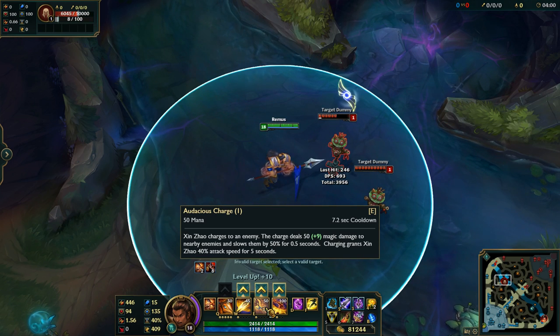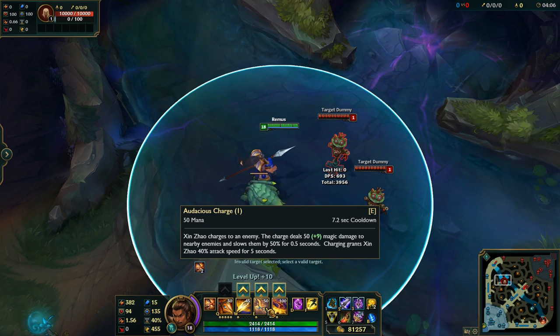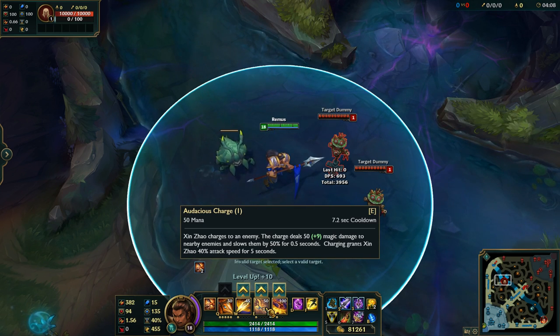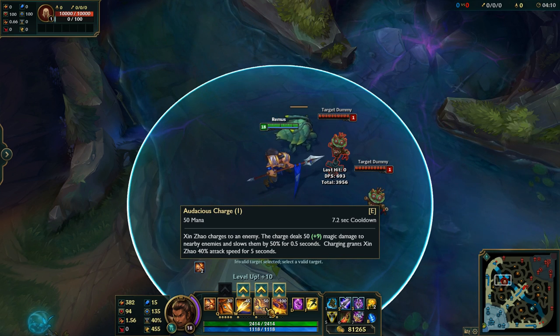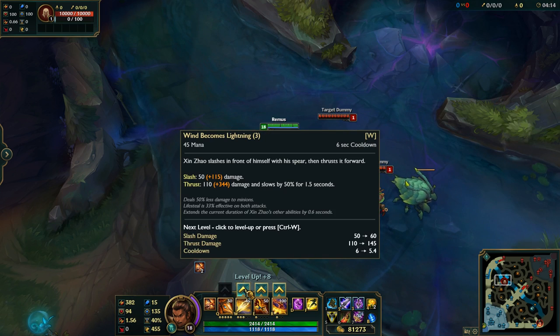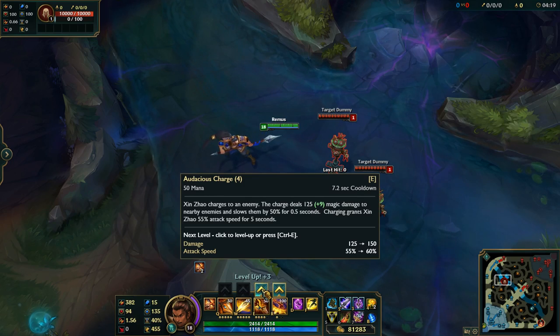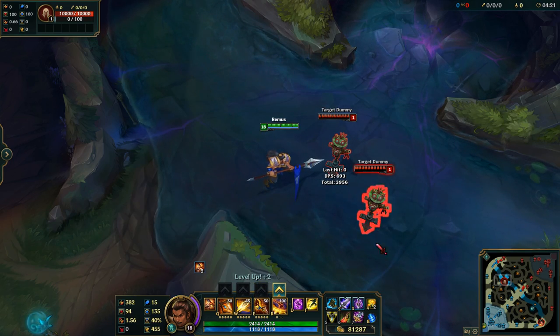His E is Audacious Charge, where you charge at an enemy. The charge deals magic damage to nearby enemies and slows them as well, and charging grants 40% attack speed for 5 seconds. When you rank up the previous ability you increase its damage on both sides and reduce its cooldown, and on this one you increase the damage and increase the attack speed up to 60% bonus attack speed after the charge.